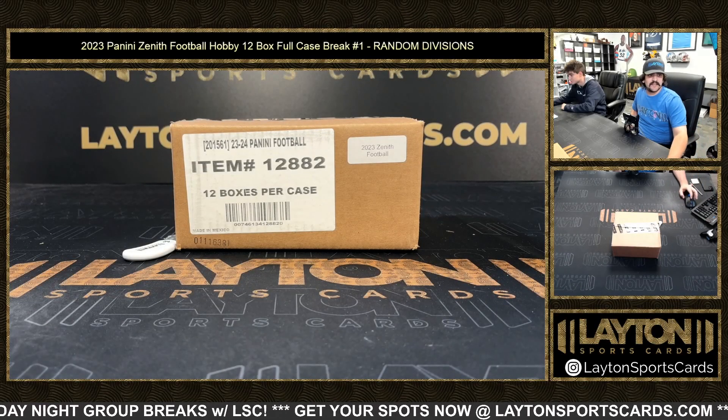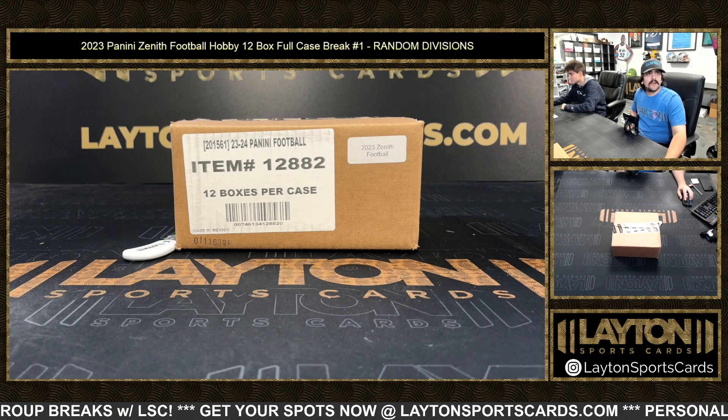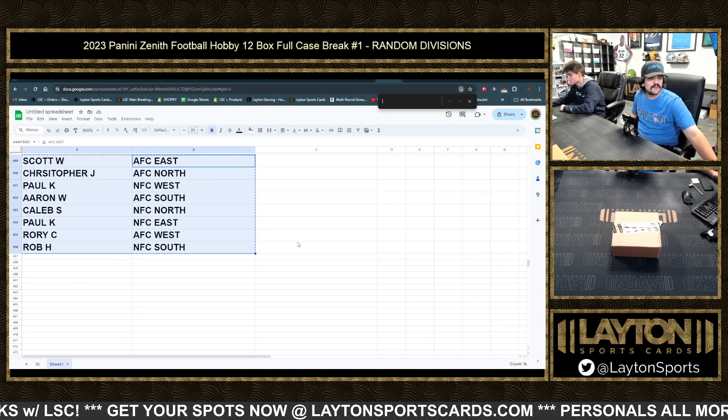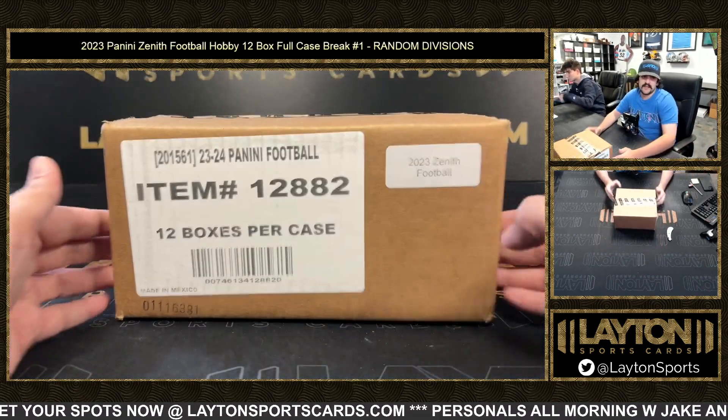What's going on everybody, got Kyle and Matt here at Layton Sports Cards, breaking a 2023 Zenith Football 12-box case, number one, random division style. Random for the break: Scott W. with the AFC East, down to Rob H., NFC South. Good luck on this one guys, got a full case going — had some really nice boxes in the half cases.